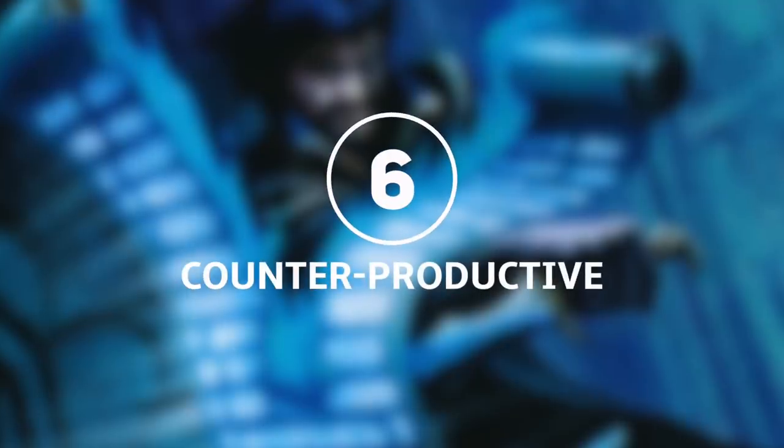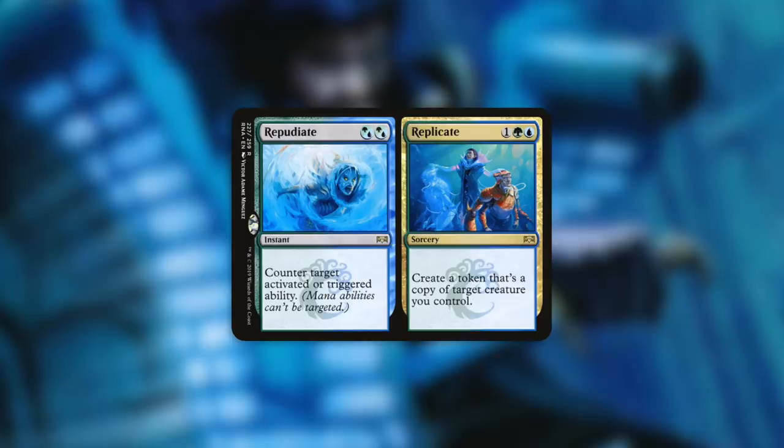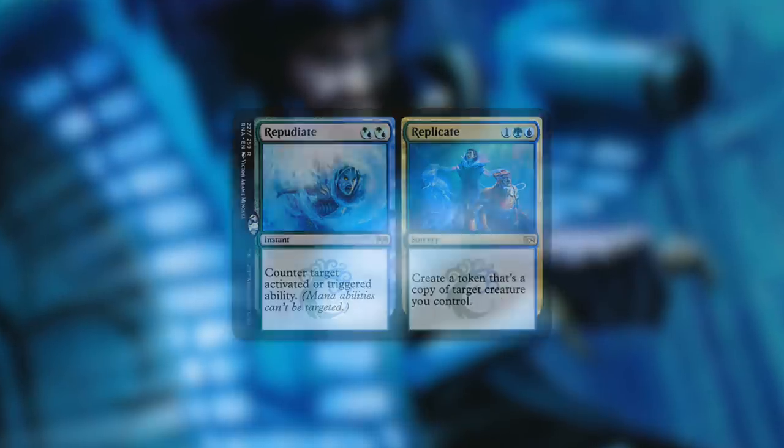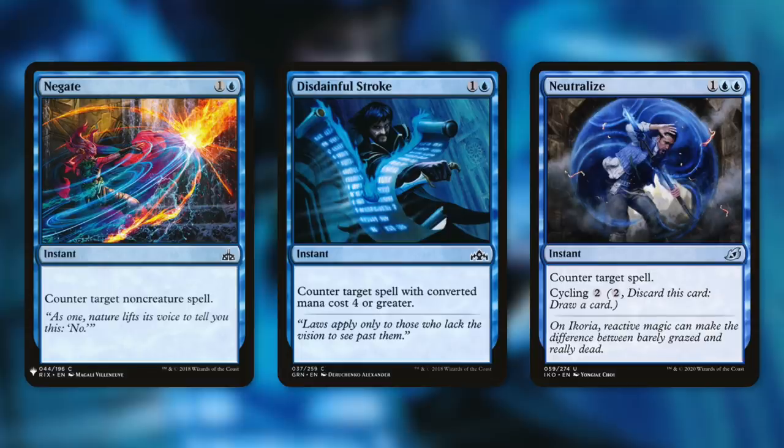So now let's move on to tactic number six: Counterproductive. First up we've got Repudiate, which counters target activated or triggered ability. And the other side is Replicate, which can create a token that's a copy of a creature we control. So this is a flexible card that can help us out in multiple situations. Next up we've got some more standard counterspells with Negate, Disdainful Stroke, and Neutralize. Negate counters target non-creature spell, Disdainful Stroke counters target spell with a converted mana cost of four or greater, and Neutralize counters any spell and we can cycle it for two.